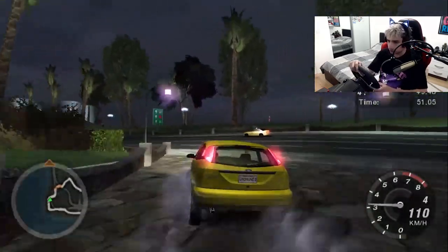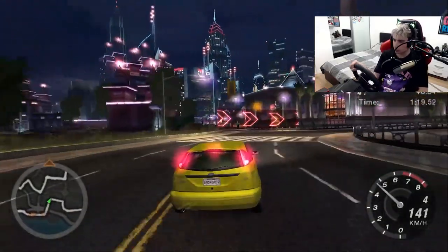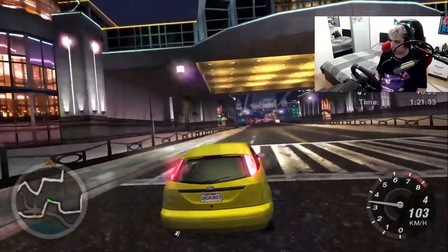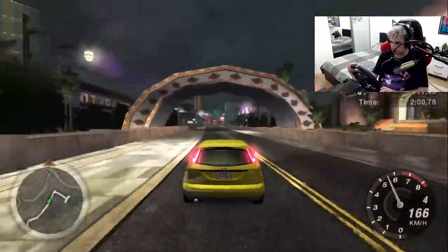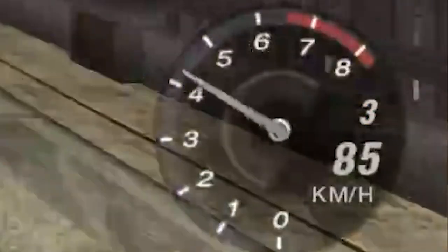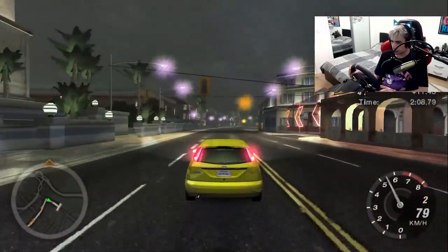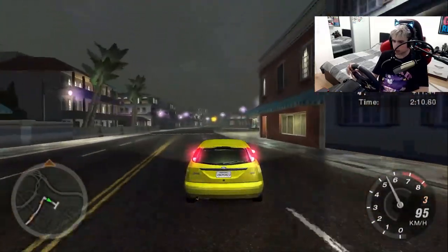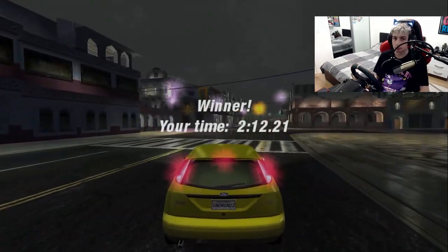I just realized I need to do a hard turn here. I really wish I could get the H shifter to work — it would be so much more satisfying to press down on the clutch and shift. Also I just realized my speed is in kilometers per hour. I know that's the superior way, because the miles per hour system is stupid, but that's what I'm used to and that's the most unfortunate part.